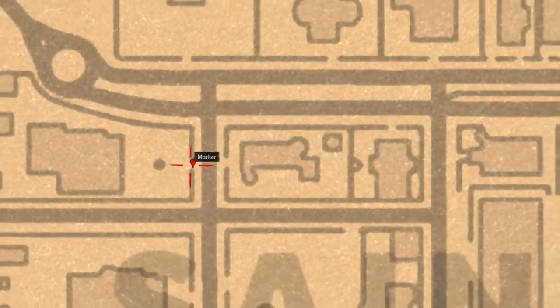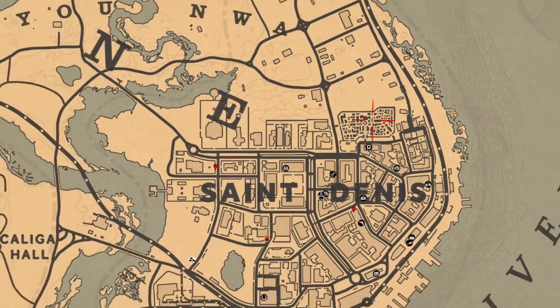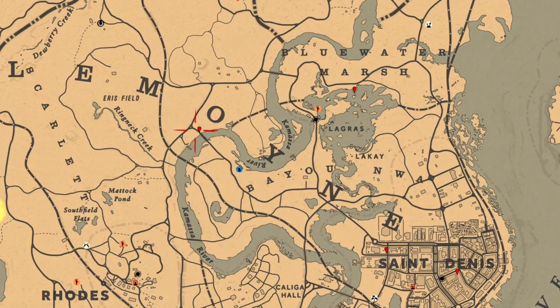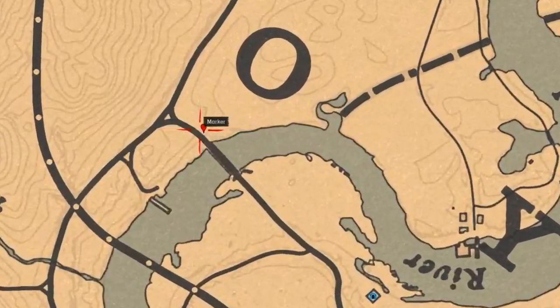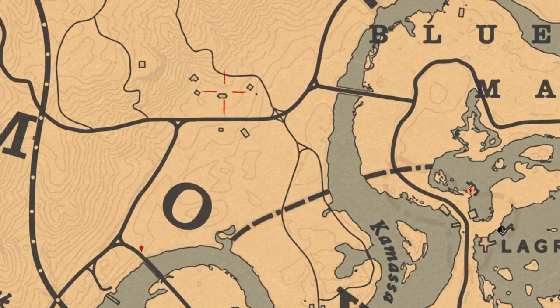She asks to save her cousin from the cemetery which is over here. Then next, a woman over here — she's asking to save a man from some sectants which are around this area.